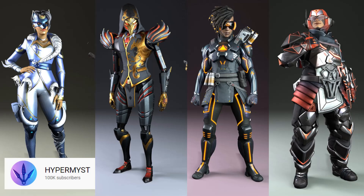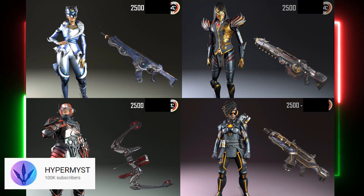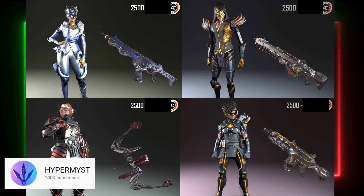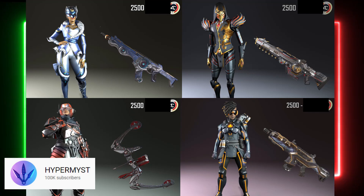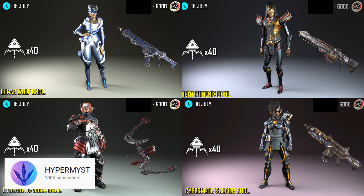And thanks to Hypermiss, we actually have what seem to be the cost of the skins in this event sale. It does seem that these skins will be bundled with their matching weapon skins, which is a little bit unfortunate. And it does mean that the lowest price you can get these skins for is 2,500 Apex Coins. It also seems that these skins will be sold in bigger bundles containing 40 Apex Packs, which will cost you a total of 6,000 Apex Coins.